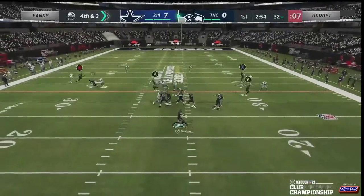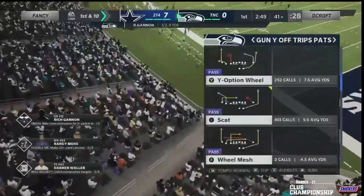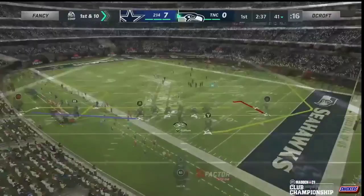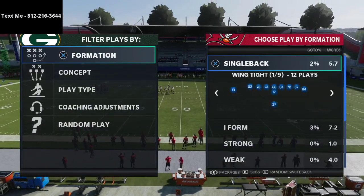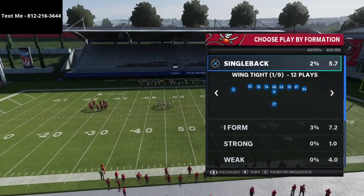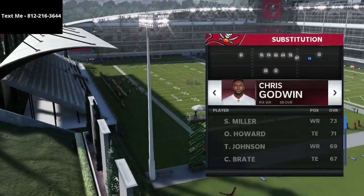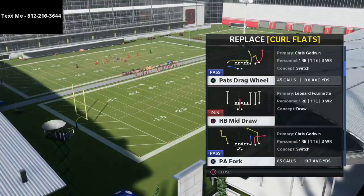I honestly think DeCroft should have won that game. Fancy got several plays that really should have gone DeCroft's way, but it definitely overshadowed how good he really is. We're going to jump into practice mode — I've got the New England Patriots playbook booted up with the Bucs on offense so I can use Hot Route Master and break this down. There are two routes in particular that DeCroft ran that made this offense even better than it already was.